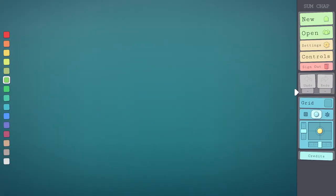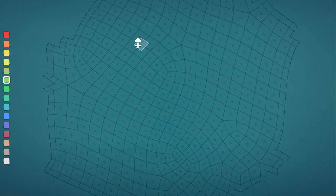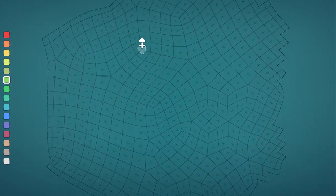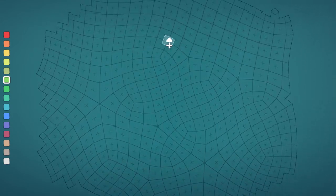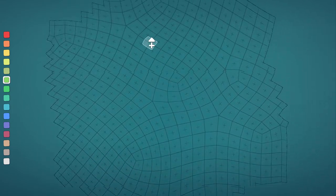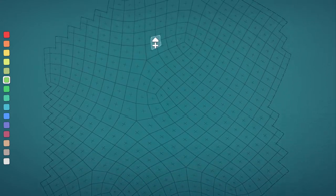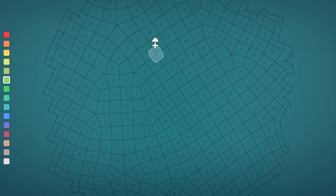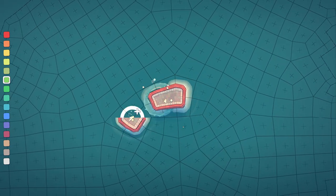First things first, turn the grid on. Then go up because all the circular shapes seem to generate upwards. What you want to do is look for some lines to create a circle or looped shape — this is for the floating town. Going up seems to generate them faster. Here's a big circle, so let's use this as a starting point.